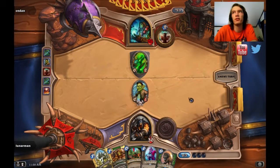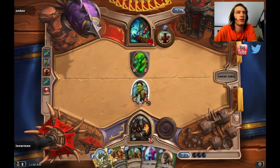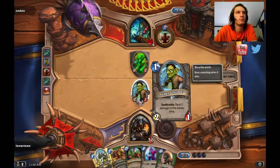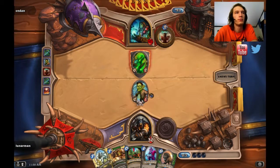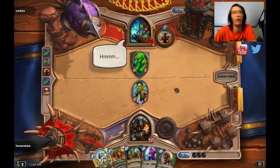I've also started to think about crafting golden common cards that I use a lot — like Leper Gnome, Harvest Golem, craft a golden Earth Shock or something. Because I mean, it's 400 dust, but if you use it a whole lot and they look badass, then why not craft it?